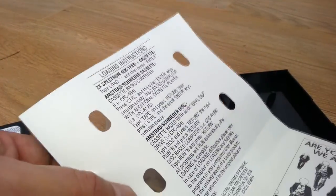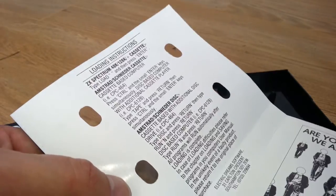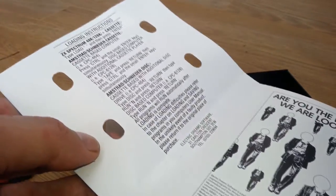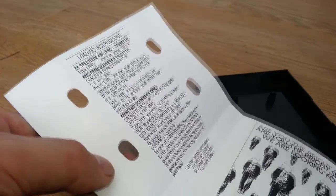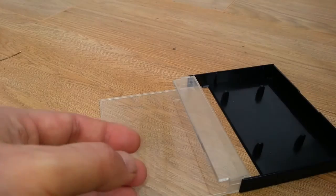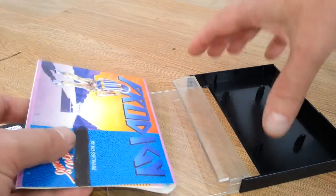So once again we see loading instructions for the ZX Spectrum and the Amstrad CPC. And that's it — obviously this being an Amstrad version. That's basically the cover.